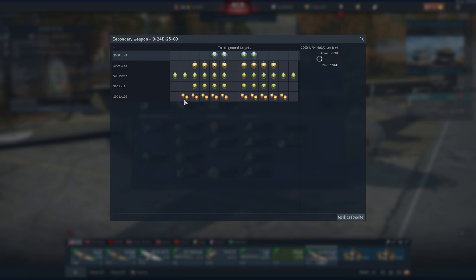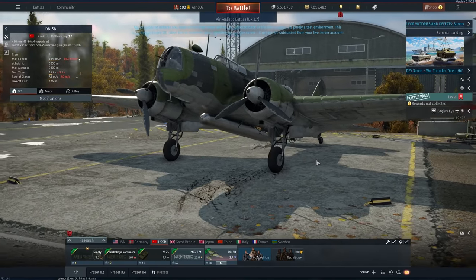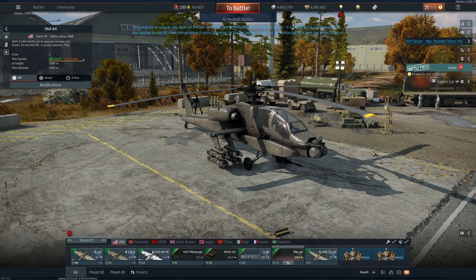A B-24 has had a preset with four 2,000-pounders added to the suspended weaponry. And lastly, a Russian bomber, the DB-3B, has had a torpedo added to its suspended weaponry. And a new shiny helicopter, which you can obtain via squadron research points.